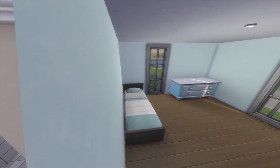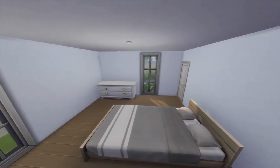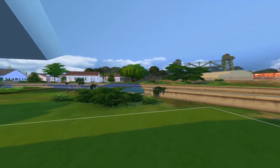Up next we have the guest bedroom, which just has two single beds with a dresser. Then we have the main bedroom, which has a double bed and a dresser.